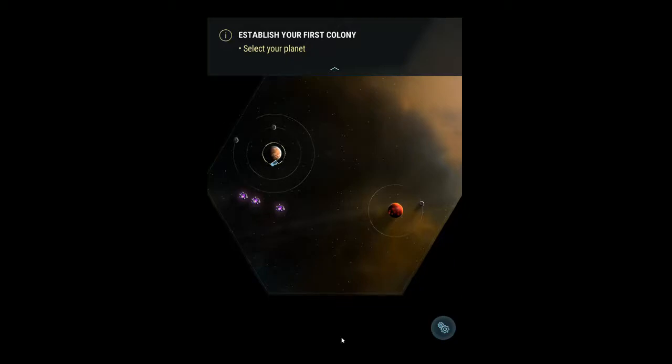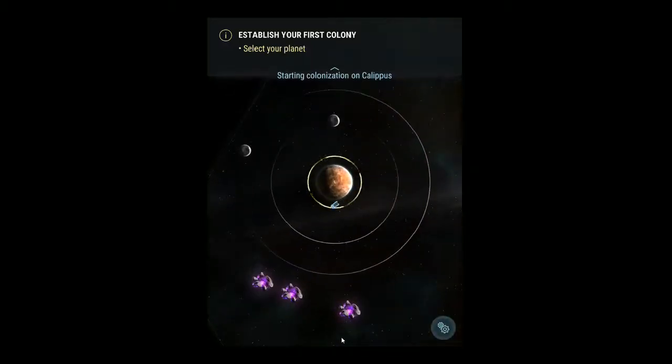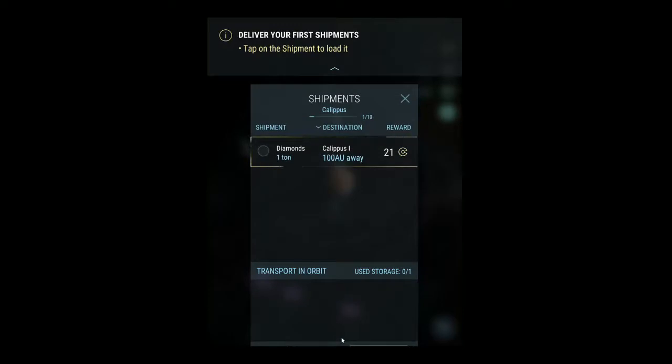Let's go ahead and establish my first colony. I'm not sure if it's like EVE Online because that's what they were comparing it to, but it seems like right here I'm establishing a colony. I don't really do that in EVE that I can remember, but I never really got far — I just had a spaceship. Okay, so we're starting a planet. I'm going to select a transport ship. We'll do this, and shipment.